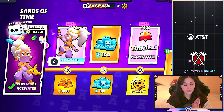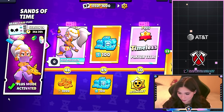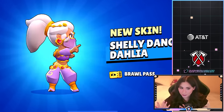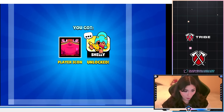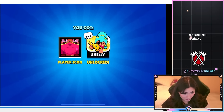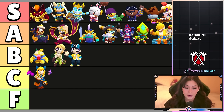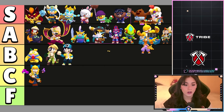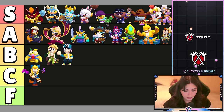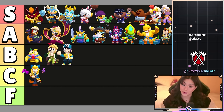Last but not least, we have Shelly Dancer and this skin is gonna be in the Brawl Pass and comes with variants. It comes with a pin and a player icon — very beautiful. You'll be able to get that skin in the Brawl Pass if you buy the Brawl Pass and the Brawl Pass Plus. Our last skin is 100% gonna be in S tier. Such a beautiful Shelly skin — you basically get it for free when you buy the Brawl Pass. Win-win.